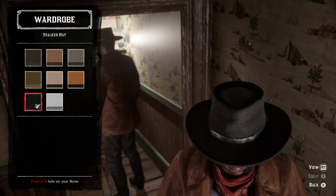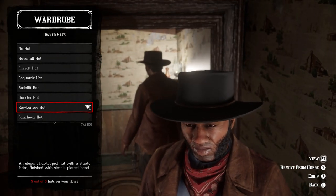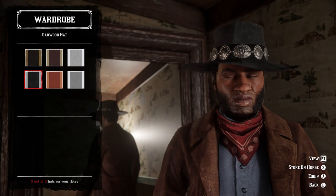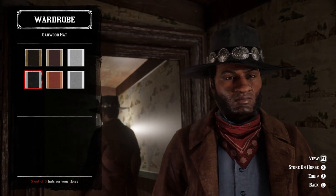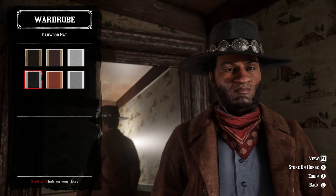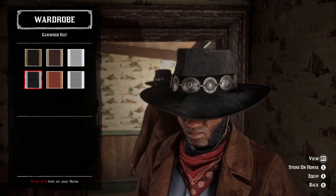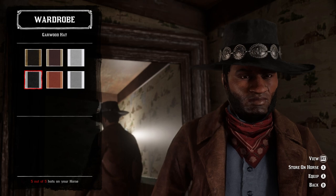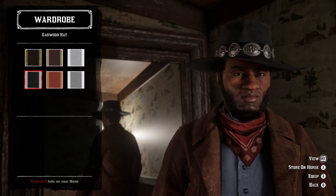There are two other hat options that would also work. The Romero hat works as well, though I don't think it works quite as well as the Stalker hat because Nat Love's hat is a little bit crimped on the brow, whereas this one is basically perfectly cylindrical. Then there's the fourth variant of the Garwood hat — this is a Bounty Hunter hat. The shape is almost perfect and the brim bends down almost exactly the same, but it has a band of silver discs around the top which his does not have, and that definitely changes the look. To get the Garwood hat you need the Bounty Hunter role leveled up to unlock it. I like the Stalker hat the best, but the Romero or Garwood would also work.